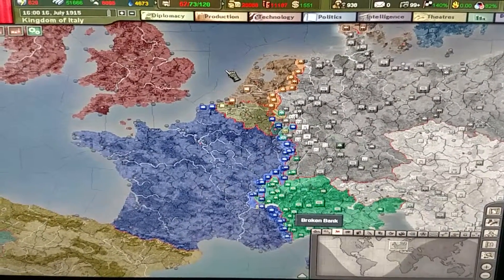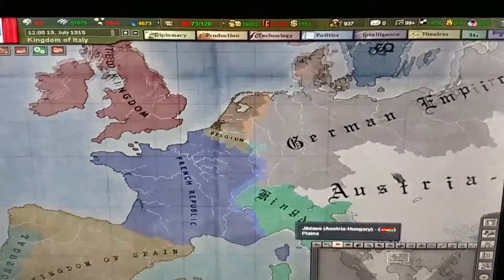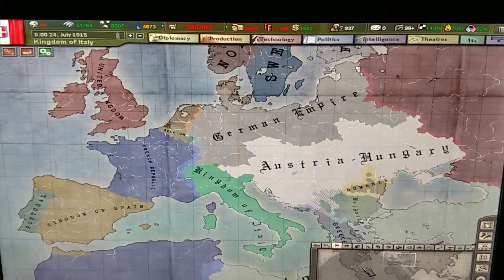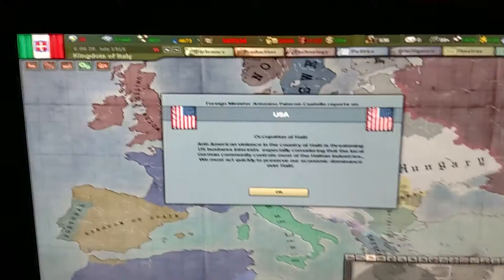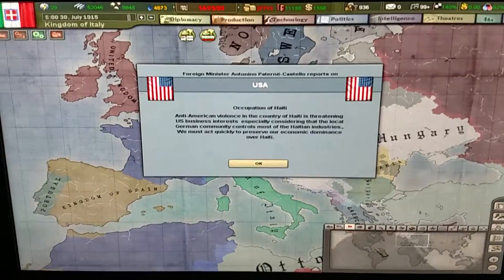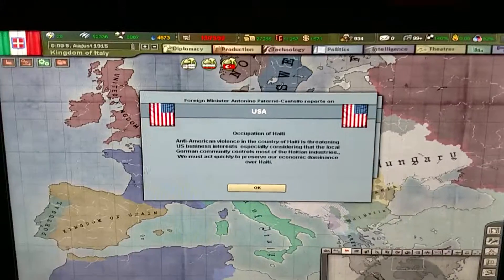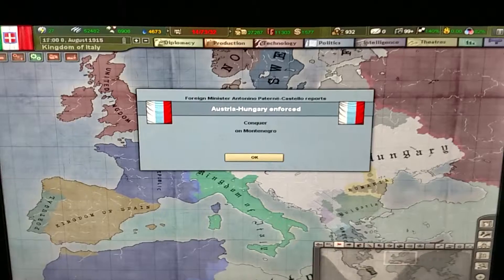Now I can focus on this front, and Austria-Hungary can also focus on the Balkans. There goes Serbia. We also have the USA occupation of Haiti — anti-American violence is threatening U.S. business interests, especially since the local German community controlled most of the Haitian industries. Austria-Hungary has now conquered Montenegro, so the Balkans is secure for the most part.